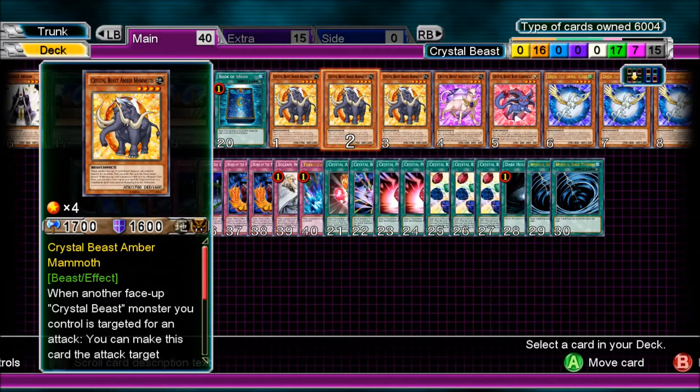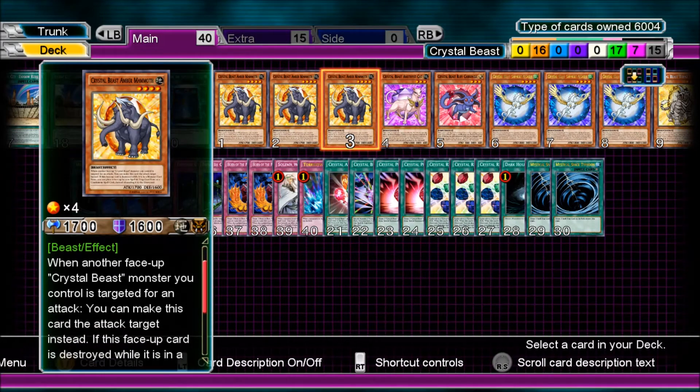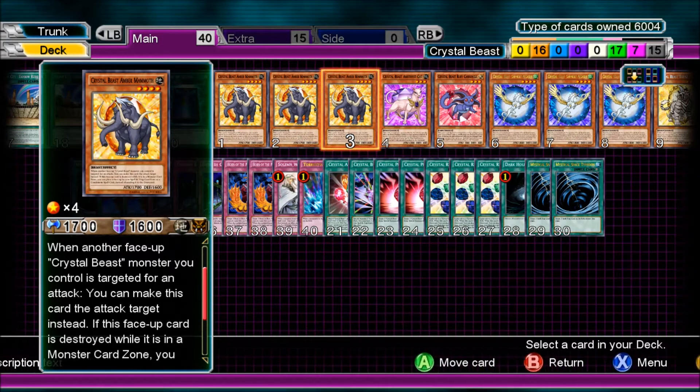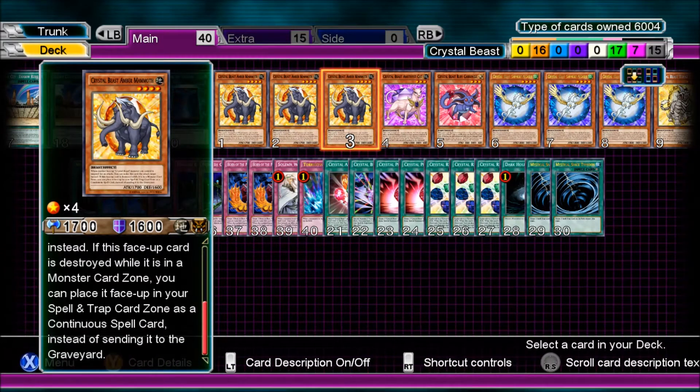Starting with the Crystal Beast monsters. Amber Mammoth — when another face-up Crystal Beast monster your opponent controls targets for an attack, you can make this card the attack target instead. So it diverts attacks to itself. Every Crystal Beast card, if it's face-up and destroyed in a monster card zone, you can place it in your Spell and Trap card zone as a continuous spell card instead of sending it to the graveyard.